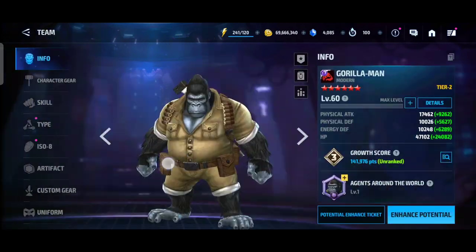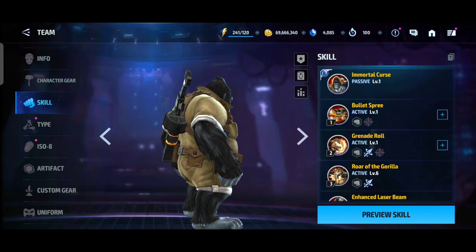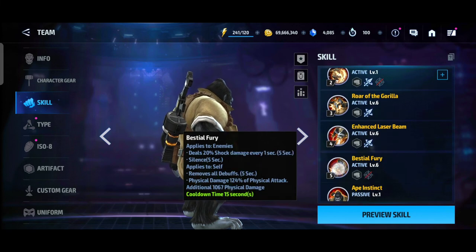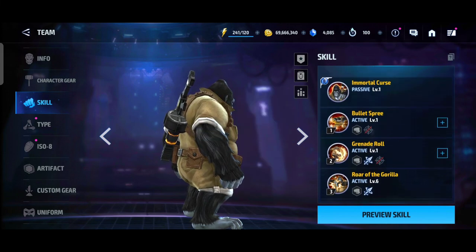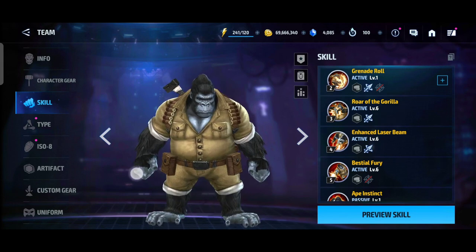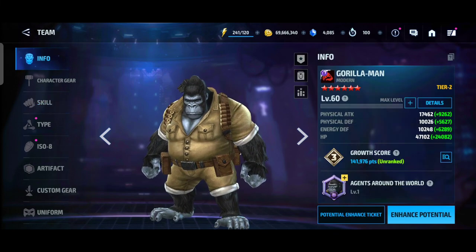At number 6 is Gorilla Man, who is really good because he is a hero type — hero leadership applies to hero characters. He has HP recovery, can recover HP a bit over time, and increases self HP by 50 percent from leadership. He's a solid pick-up for Shadow Land, World Boss, and normal stages for new players getting a 6-star character.